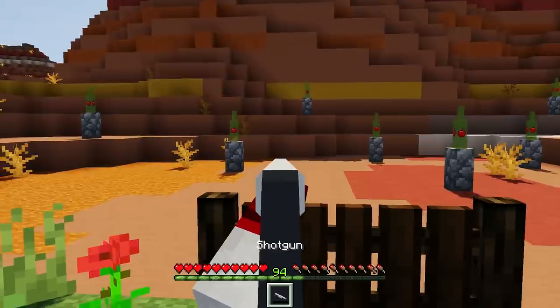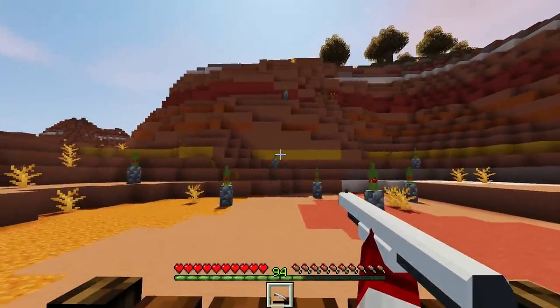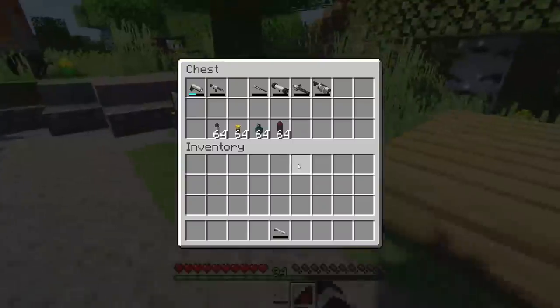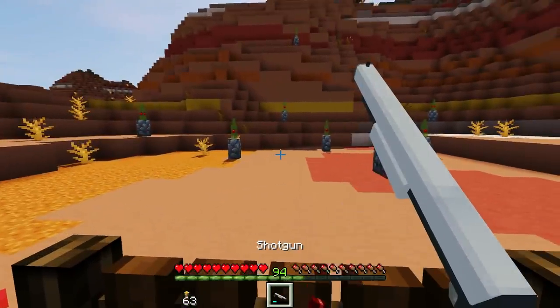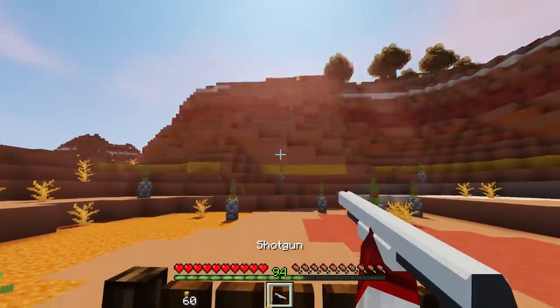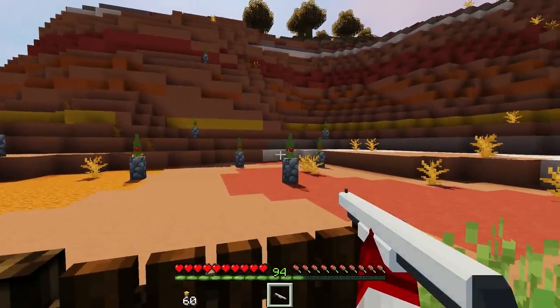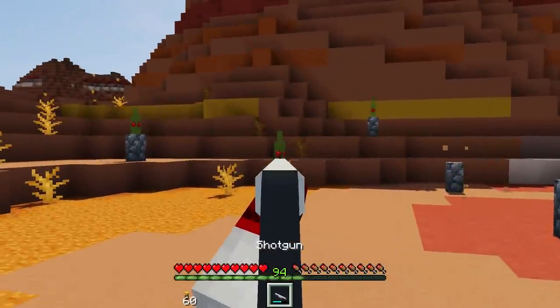Let's reload this and see if we can ace it. You might have noticed as well that when you are reloading, your arm is actually holding the bullets — it's holding the ammo that goes into the weapon, which is a really cool effect of the reload animation.